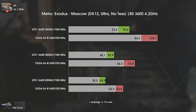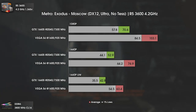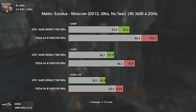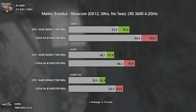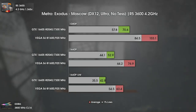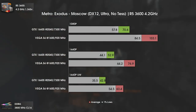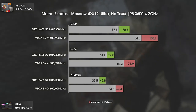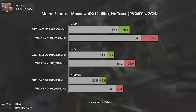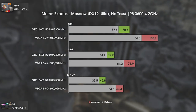Our first gameplay test is with Metro Exodus in the first Moscow mission, using Ultra settings and no tessellation. These are the most impressive results so far. That may also be due to the fact that I was using DX12, and we all know how bad Nvidia's DX12 GPU implementation can be. But still, the difference is huge — around 30 FPS difference at 1080p Ultra. Vega 56's 1% lows are higher than the averages on GTX 1660 Super in any resolution, and that means a lot by itself.